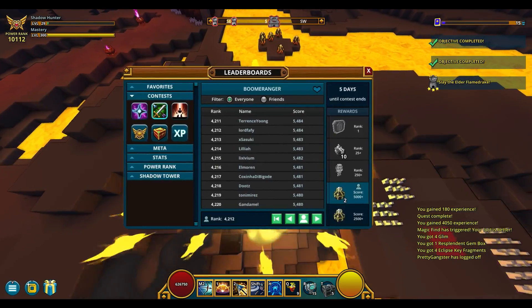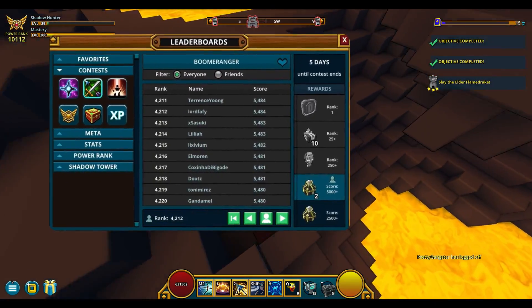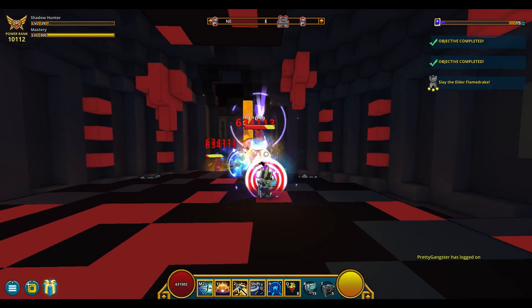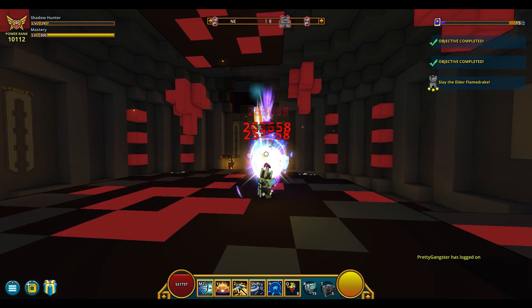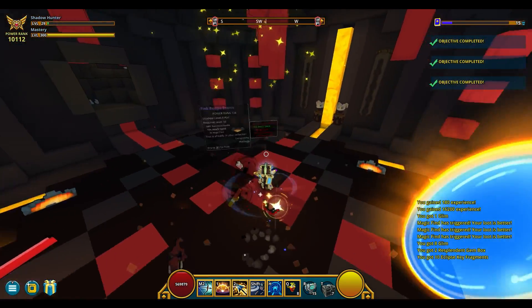The usual 9th life found on the 2nd to last reward has now been replaced with 2 empowered gem boxes. 9th lives are now obtainable through the mastery contest, daily loot boxes, and buyable from the store.